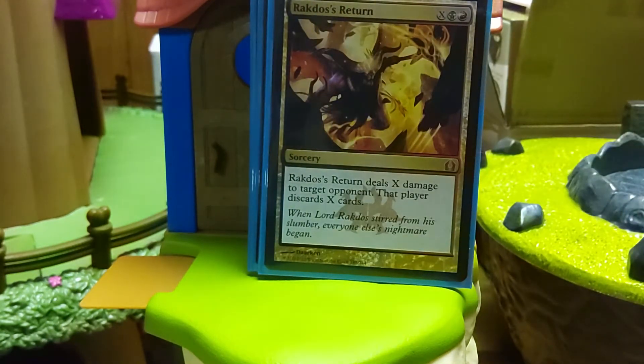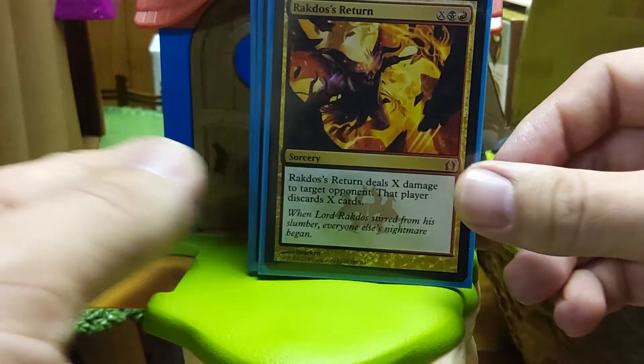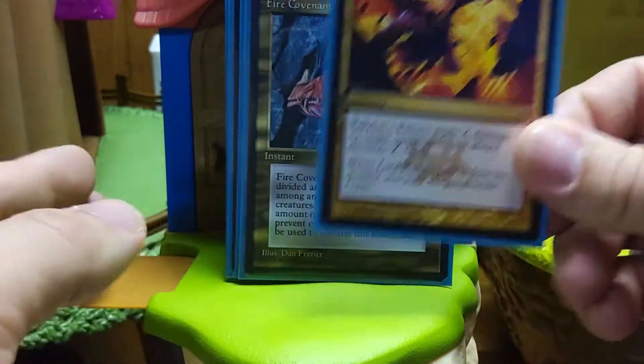Rakdos's Return — the original Weissman deck ran Mind Twist. The short version is you aim this at someone, you're going to deal X damage to that player, and they're going to discard X cards. This is obviously more of a one-on-one play, or if you see someone who's a problem at the table, take out three cards from their hand, usually dump their hand — it's usually going to do some damage. Over any other sort of discard card, I really like this one.